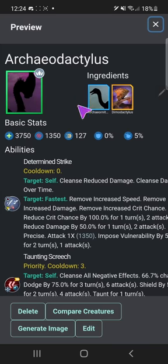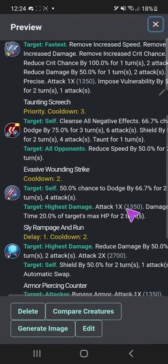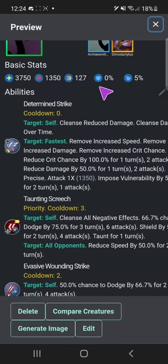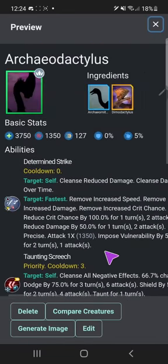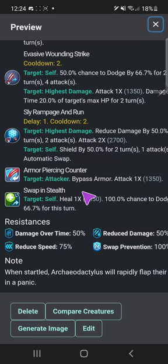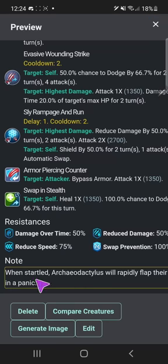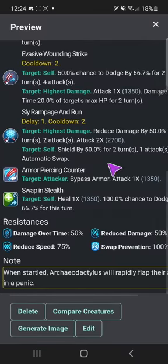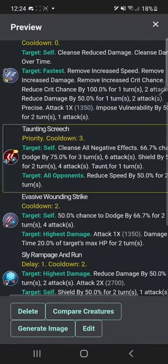Archaeodactylist — I have yet to cover this because I haven't done the ornithomimids yet. Terrible HP actually, but I think that's mostly due to its abilities being pretty good. It's also slow. It's in beta so nothing's official yet — even its description. 'When startled, Archaeodactylist will rapidly flap their arms in panic.' Yeah, I definitely just rushed you. But I did give you taunting screech, so that's a new ability I made for you.